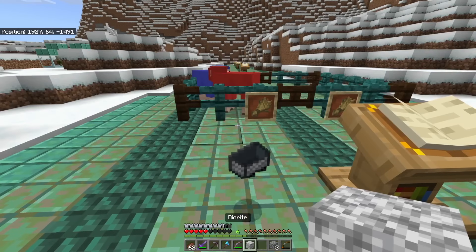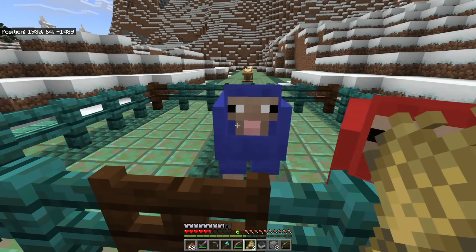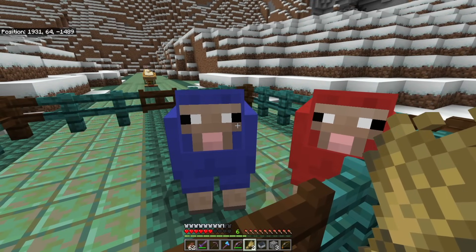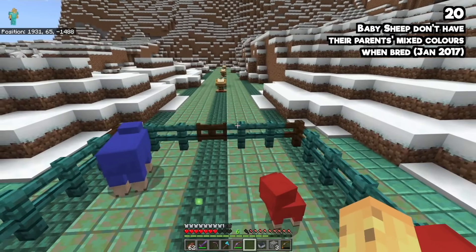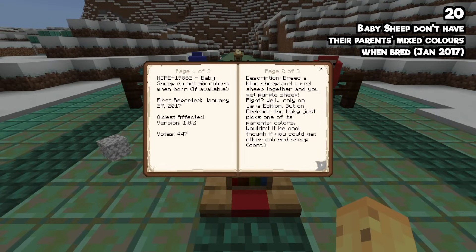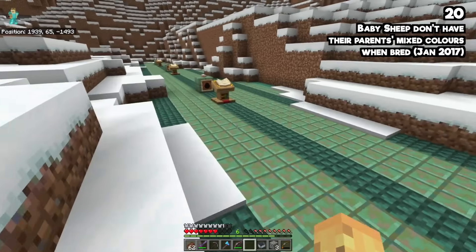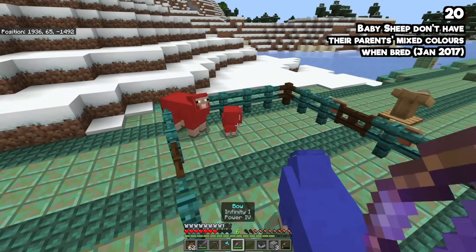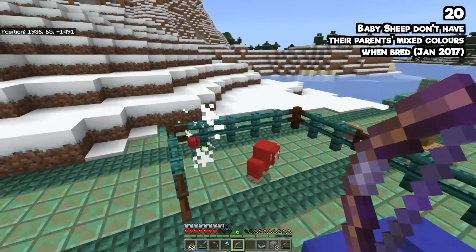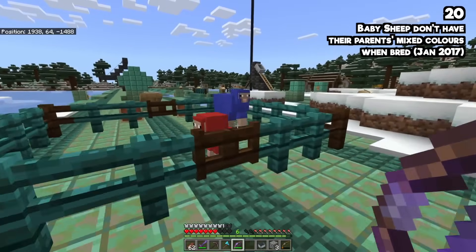Here's a fun question: what do you think should happen if you grab two pieces of wheat and breed your blue sheep with your red sheep? What actually happens is it randomly picks one of the two sheep and you get that color instead. What is meant to happen is it should mix the two colors — red and blue should become purple — but that's only on Java Edition. On Bedrock Edition, it just picks one of its parents at random. This is probably more accurate to the real world, actually.